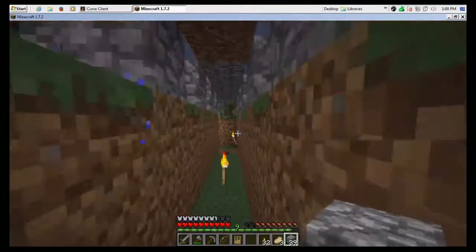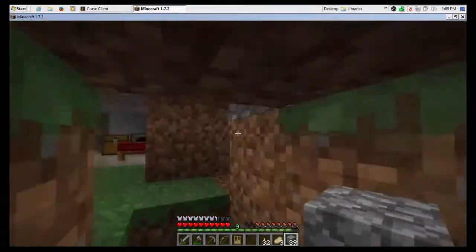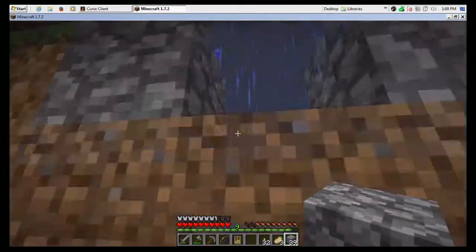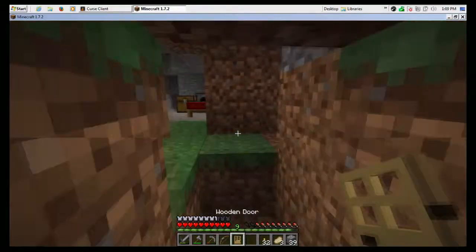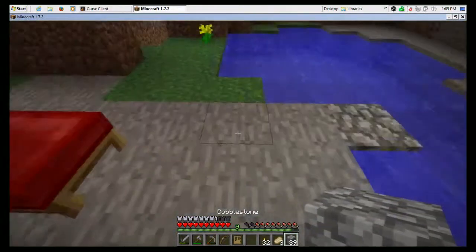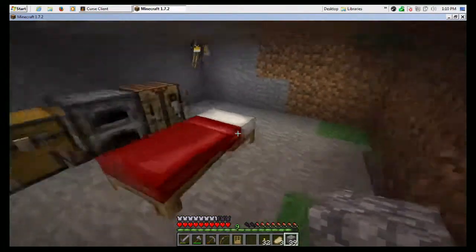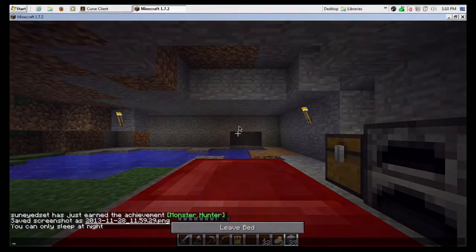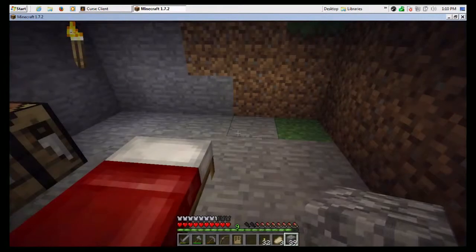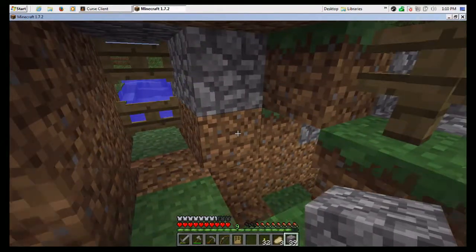That should work pretty well. If there's something at the door that we don't like, we can go down here and kind of lure it in and then just attack it. We need some more arrows. It's getting close to night time, so let's sleep. I did that by right-clicking on the bed. It's daytime now — we slept through the night. It's raining now so it's a little bit dangerous out.